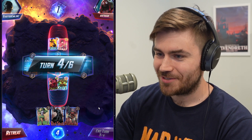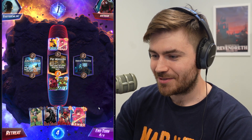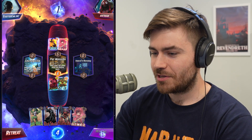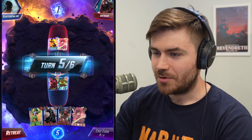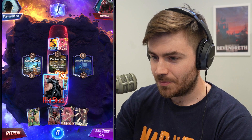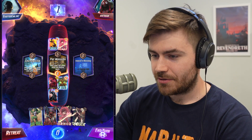Our opponent is also playing Shuri, so things are about to get massive here. I'm not going to be playing anything this turn, I'm just going to pass. I'm expecting our opponent to also draw a Red Skull — let's see if that's what they do. We're going to drop a Red Skull here.